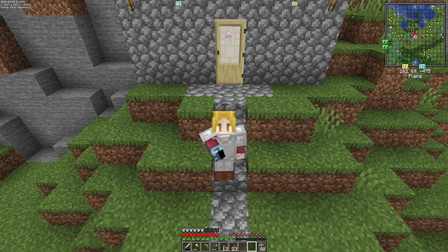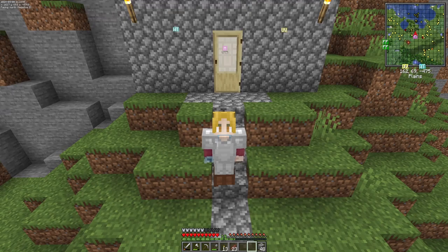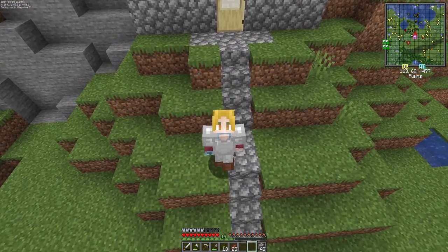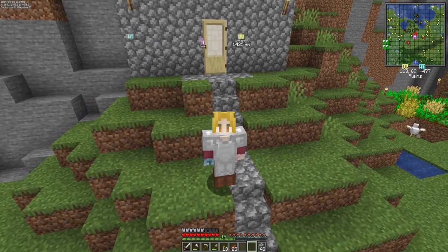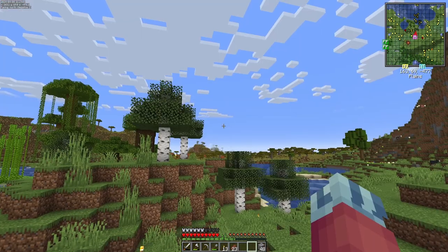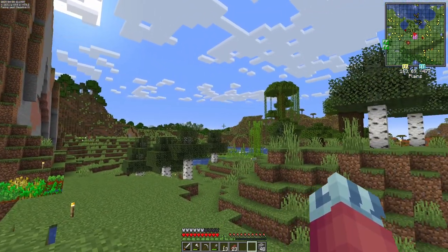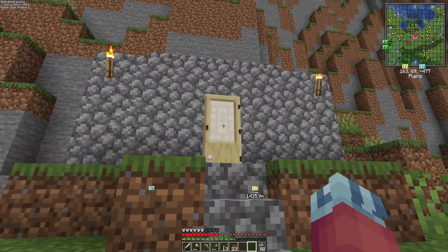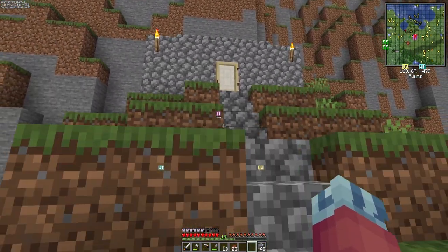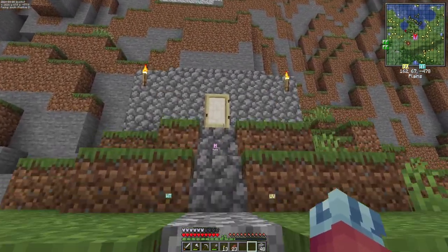Hey, welcome to another episode. Last episode, we spawned into the world, explored around, and found this location. It's kind of hard to see from where we're sitting, but it's like a little valley with a giant mountain surrounding it. And this is the temporary house that we built — seated into the mountain.